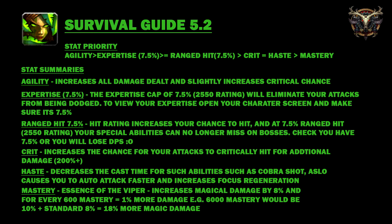Let's run over some stat summaries. Agility increases all damage dealt and slightly increases critical chance. Expertise: the cap of 7.5% or 2500 rating will eliminate your attacks from being dodged — open your character screen and make sure it's 7.5%. Next, ranged hit: at 7.5% or 2550 rating your abilities can no longer miss on bosses. Make sure you have 7.5% or you will lose DPS.